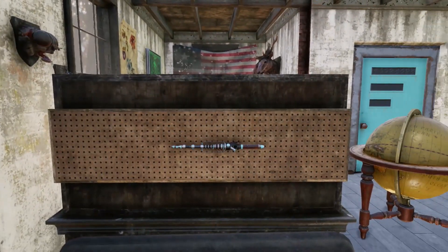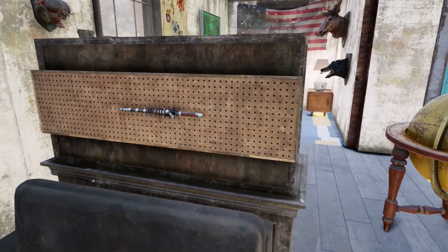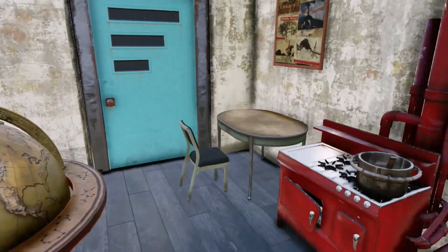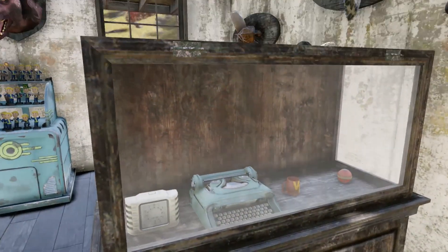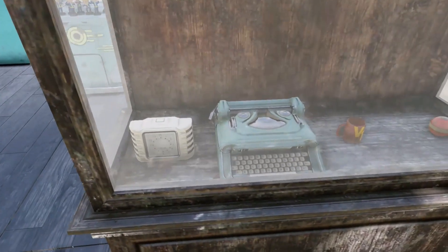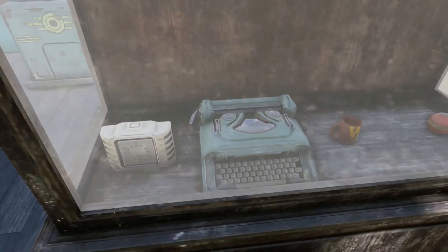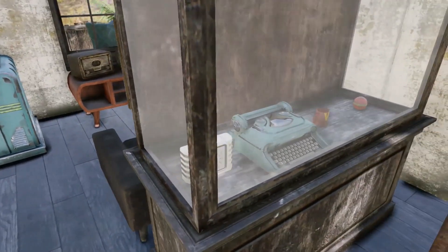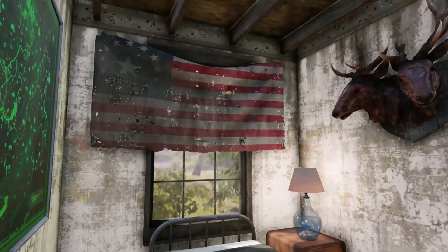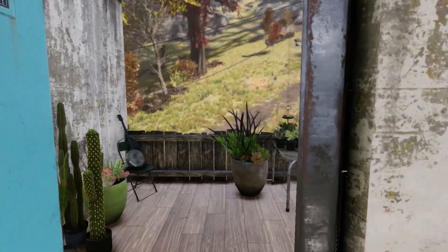I put this weapon rack up and didn't know which weapon to put there, so I got a security baton and put the Atom Shock skin over it - I can't even remember what it's called. On this side of the display cabinet we've got some more decorations. The typewriter and the clock were actually given to me by one of my friends who plays the game, so thank you for that. And this is the little bedroom area, then we pop out onto the balcony.